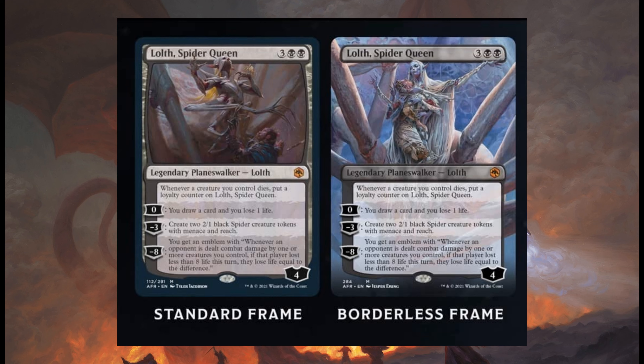This is a very interesting Planeswalker. It's a 5-drop that comes in with 4 loyalty counters, but whenever a creature you control dies — and black sacrifices creatures a lot — you add more loyalty counters. The 0 ability lets you draw a card and lose 1 life. Minus 3 creates some defenders or attackers. And the minus 8 ultimate gives you a guaranteed 8 damage each turn.